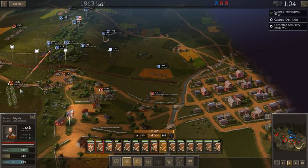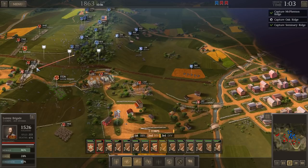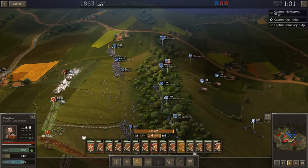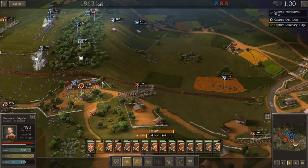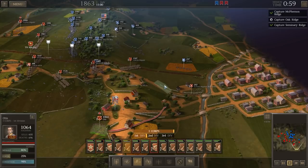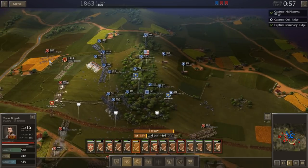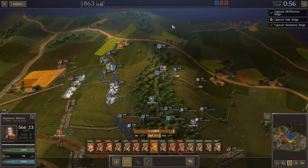These guys are in perfect cover. The Federals are going to try and crush our flank — let's move the Orphan Brigade up on the double to help stop them. The Texas Brigade has a whole bunch of troops coming up on their flank, but they're all moving through the open. The Danfield Brigade is flanking these guys — we're flanking them! They're going to overwhelm us a little bit over here. Hexenor, you're going to have to shift — move the Napoleons up here too. The Texas Brigade's melting away.